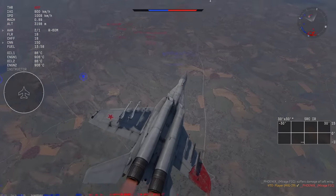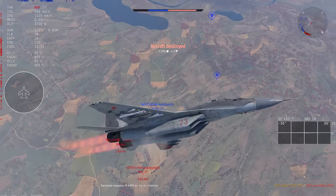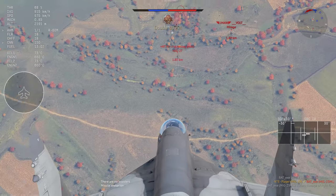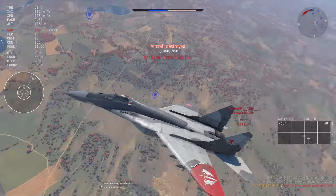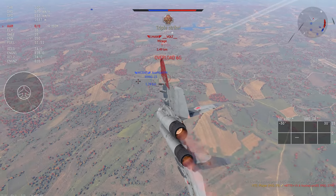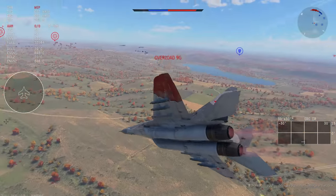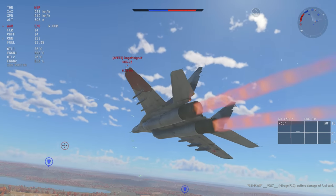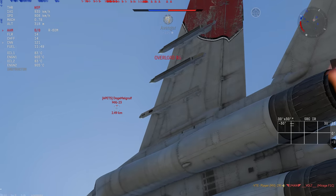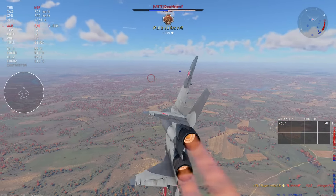At this point it doesn't matter as much anymore, because with the R-60Ms you can slave them to your helmet anyway. If people don't turn off their afterburners they're just going to eat these missiles. We're in a pretty advantageous position — it's only a MiG-27, and the Mirage has one left. The MiG-27 doesn't even flare; he eats the missile too. Now there's one guy left and two of us, so we just dive on the Mirage and the 30mm makes short work of basically anything you look at.